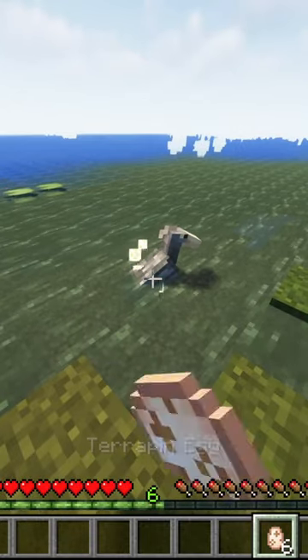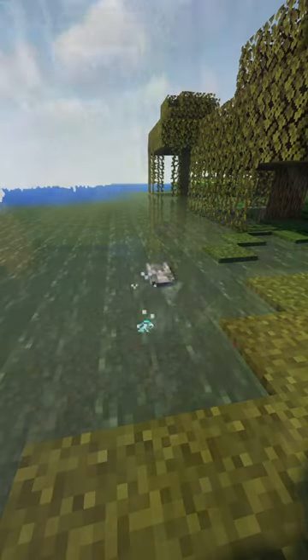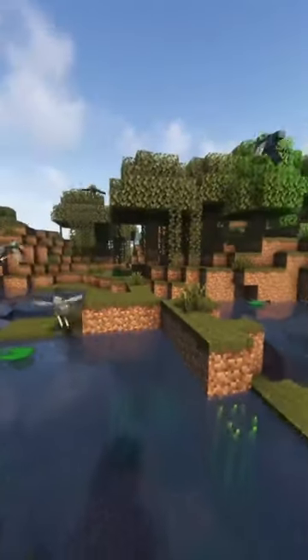Giving shoebill terrapin eggs increases their luck. Giving it crocodile eggs increases their lure. It can be used to farm items. If one is attacked, all nearby shoebills fly away.